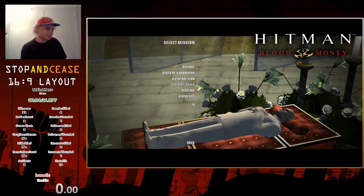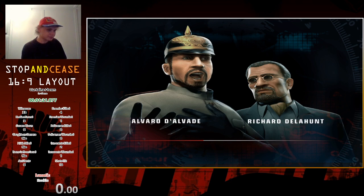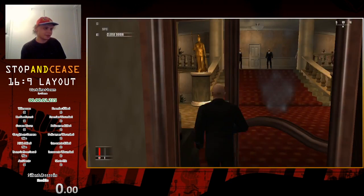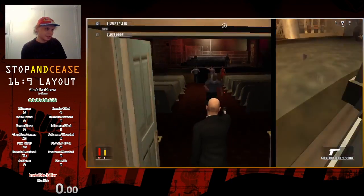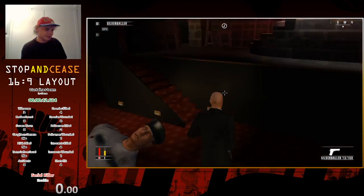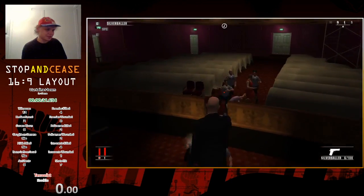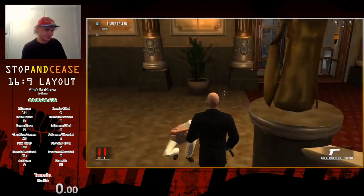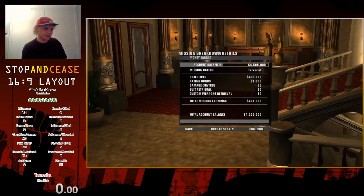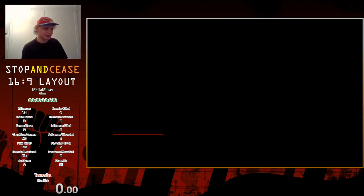We skip all of this and go to the next level, which is taking place during a rehearsal of the play Tosca. This is another really simple and fast level. All we have to do is throw a bomb at this target, set it off, shoot open this door, and as we make our way towards the next target who's backstage, we peek our heads out and shoot him - though it took a few more shots than it should have. This is another reason we're playing on Rookie because on Professional difficulty, all of those cops would have me shot dead right now. That's Curtains Down already done.